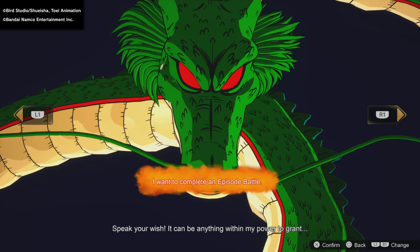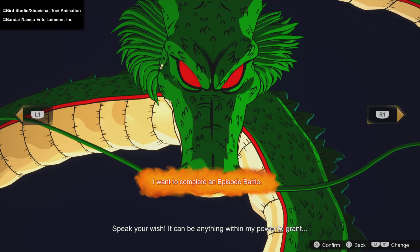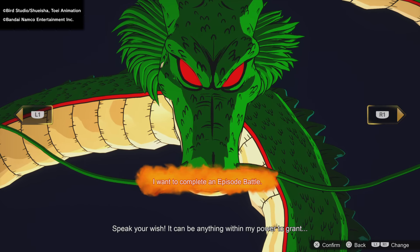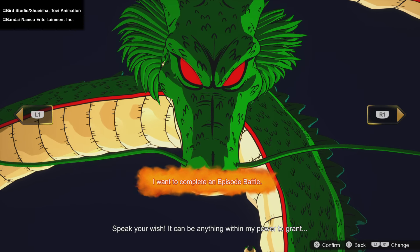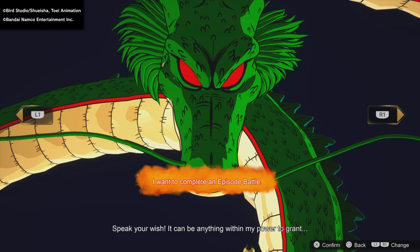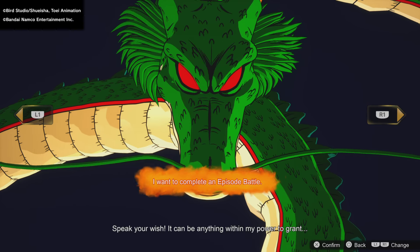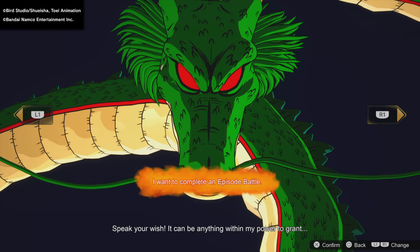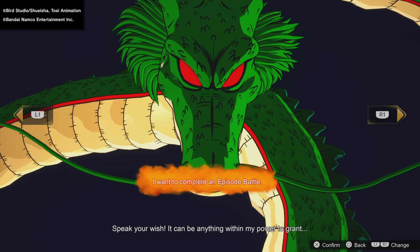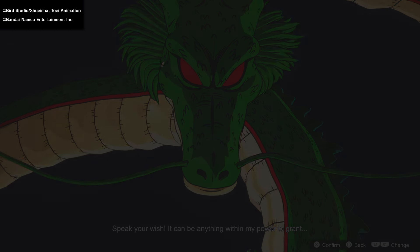There is one more wish: 'I want to complete an episode battle.' What this does is give you a dragon orb that can be used to lower the difficulty of a secondary condition in an episode battle match. For example, if you're fighting Frieza in the Dynastic Saga, there is a secondary condition, and if you fulfill it you can see what-if scenarios. That's basically the most useful wish from the entire list.